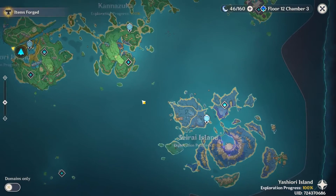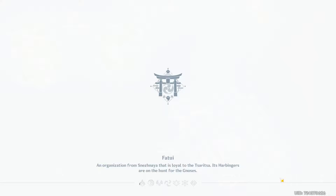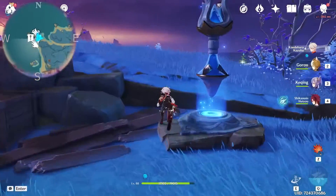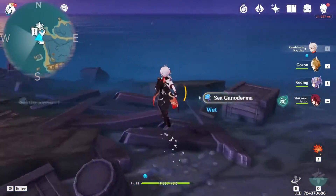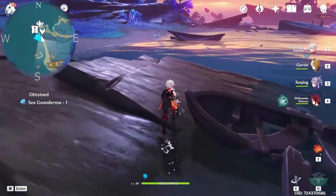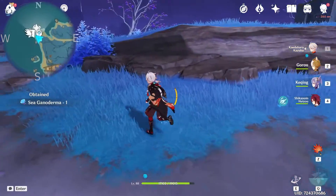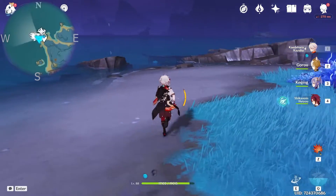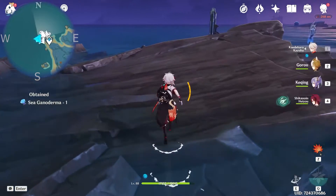Next we can teleport to Sara Island to this waypoint. Then we can face northwest. Collect this one, and there's still one to the left. Head back and pick up this one, then the next one.